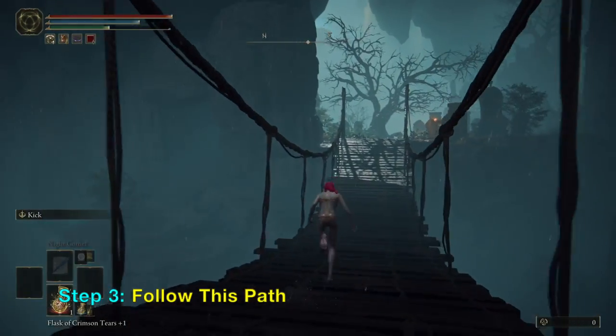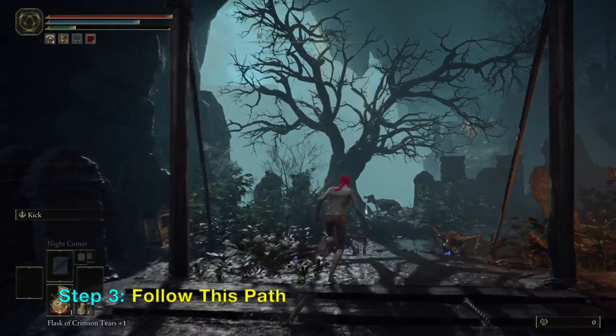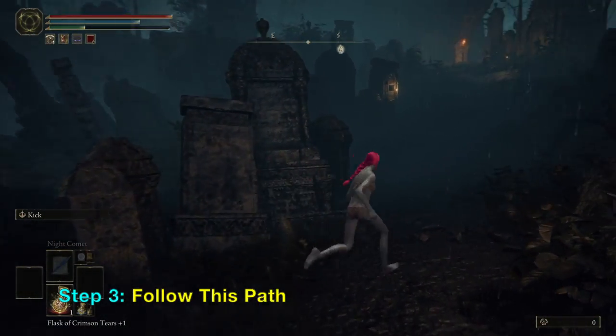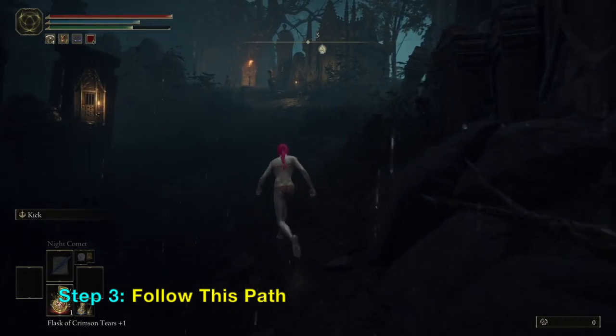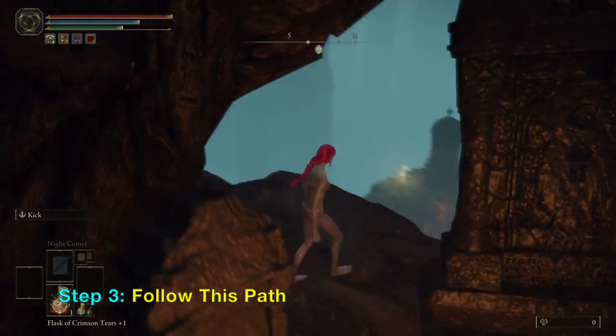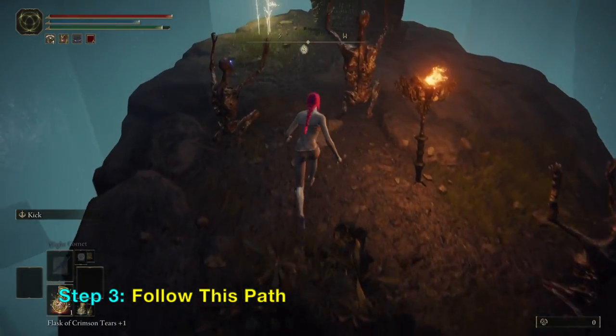You want to cross this bridge, then look for a place where you can jump down. There should be arrows shooting here, so dodge back and forth, and right here you can jump down.